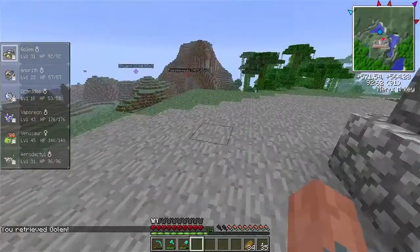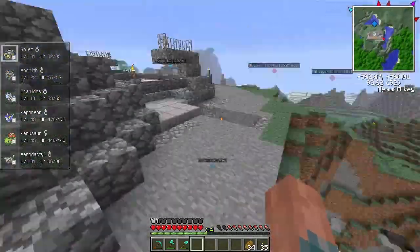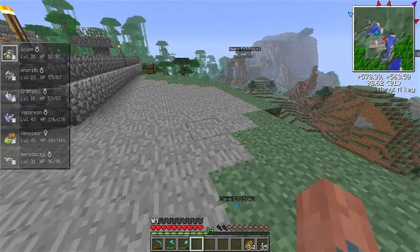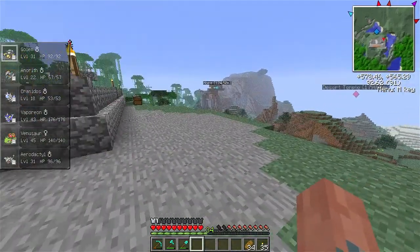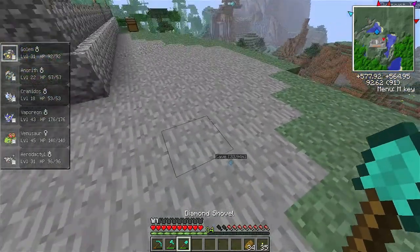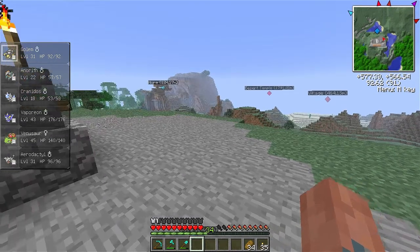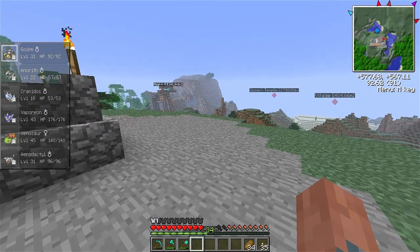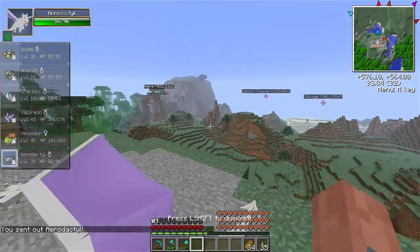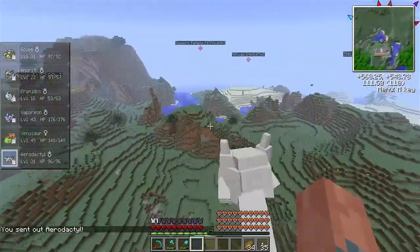What is today's mission, you ask? We've got a few missions today, ladies and gentlemen. We are going to make ourselves an enchanting table because we have 34 levels and nothing to do with them. We'll try to get some nice efficiency on this pickaxe, and maybe make a sword. We're going to fight some more boss Pokemon, train these guys up, and Aerodactyl is going to be our blazing speed of light.